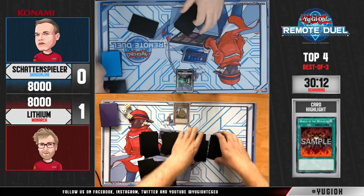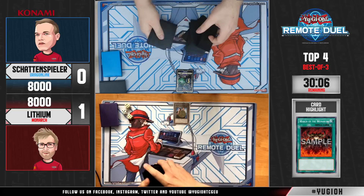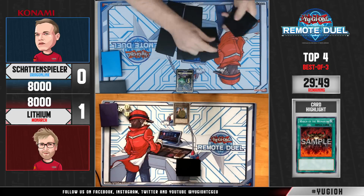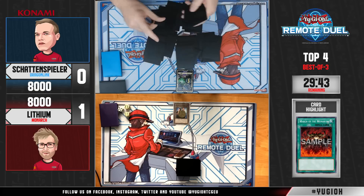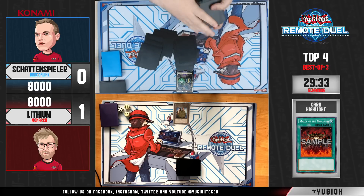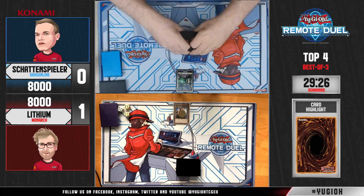If he opens Smoke Grenade they can ensure that Steven doesn't have an out for his board. Outside of that he probably can switch a few hand traps like Nibiru — which is completely useless against a Monarch deck — and Droll & Lock Bird, useful against very few cards, but if you chain it once Pantheism resolves you can prevent the second part from activating. We've seen Lithium in this position twice this weekend, so he knows how to play against Dragon Link going second as well.